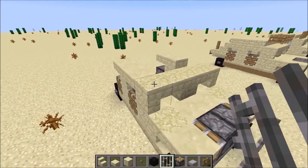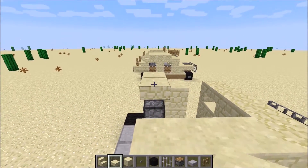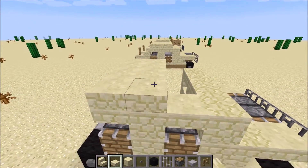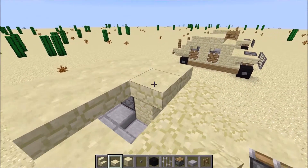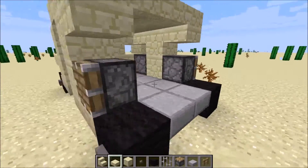Next up, we're going to build the roof of the Hummer. So one, two, three, four — then one, two, three, four — and one, two, three, four. That looks delicious.